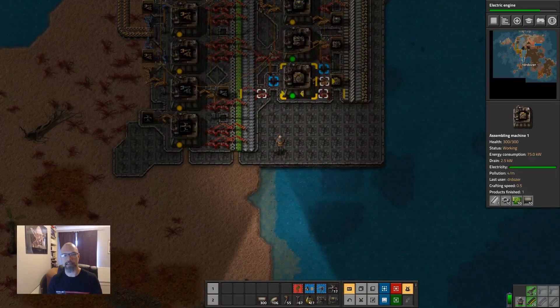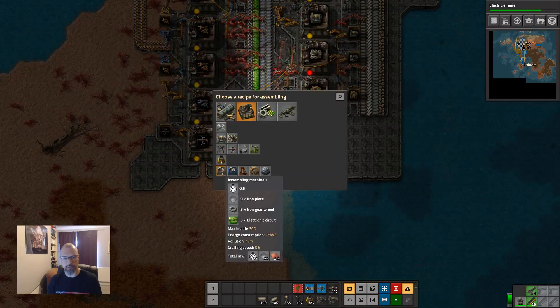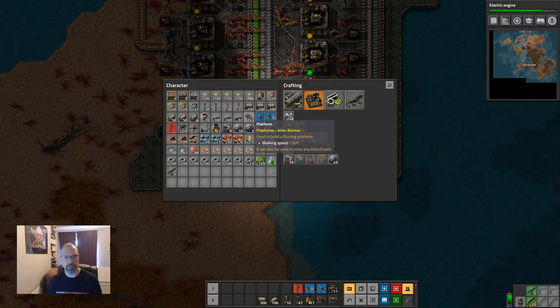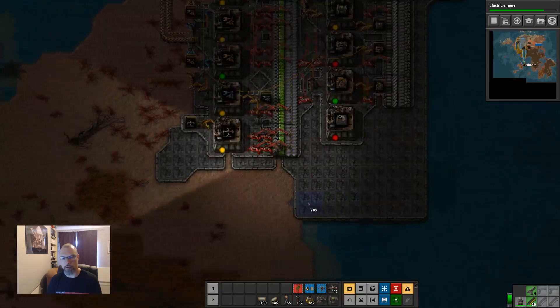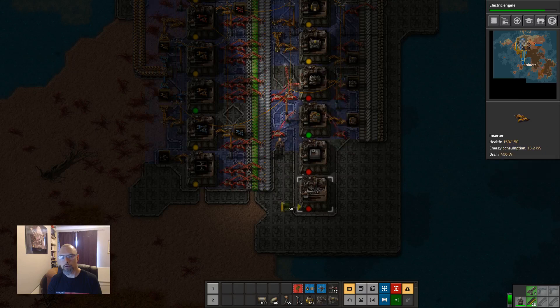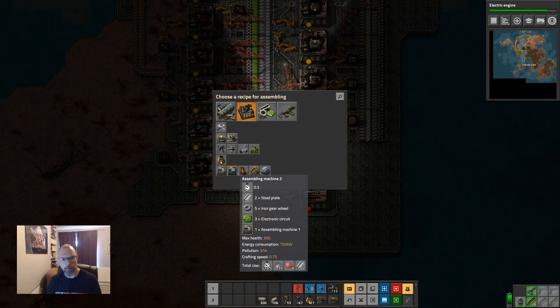The next thing is assembly machines — assembly machine ones and then assembly machine twos.